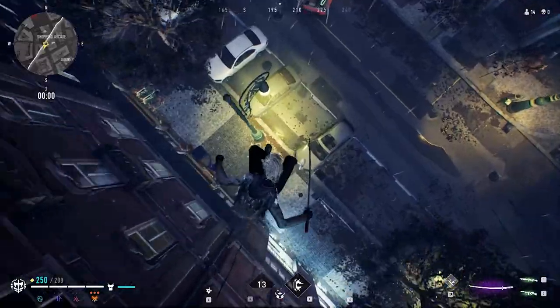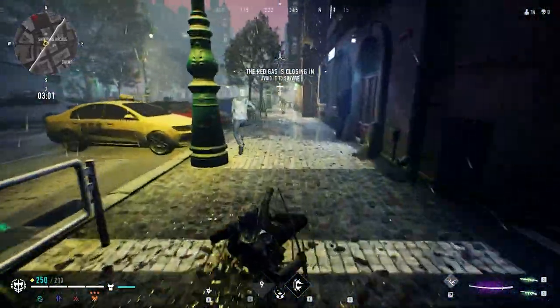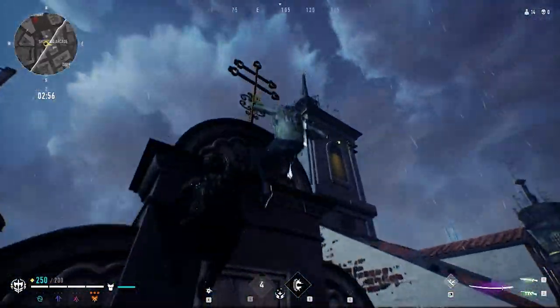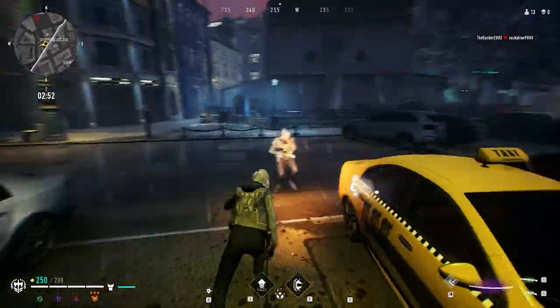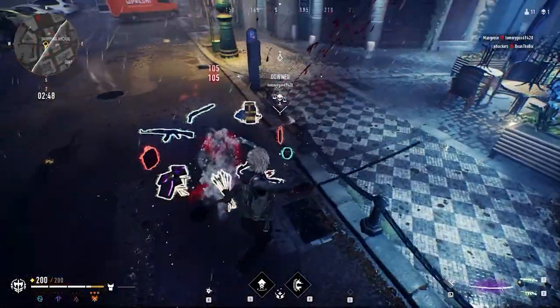If you do find yourself in a fight against someone mindlessly swinging a melee weapon at you, try to counter them by jumping a lot. The melee weapons don't swing up, so take advantage of your gun's directional fire. Try to bait out the enemy's gap closer and put some distance between the two of you. Take your time and try to land headshots to put them down before they can get up and lifesteal their way to victory.